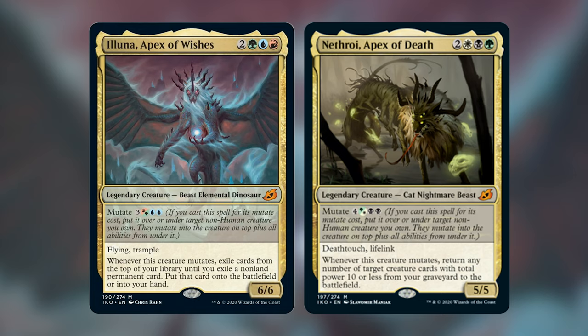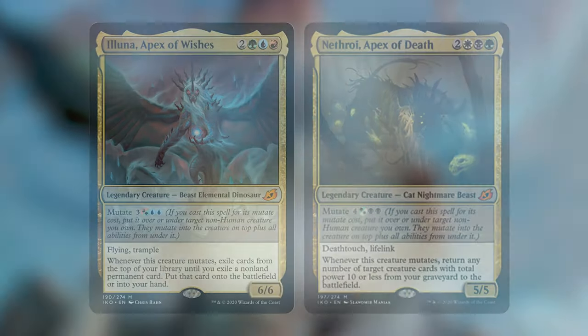The other mythic legendary creature we're planning on building a deck tech for is Kinnan, Bonder Prodigy. Kinnan is another addition to the very powerful Simic cards that have been coming out recently — add it to Uro and Oko. His ability that increases mana generated by non-land permanents just screams for abuse in EDH. There are clearly many ways to get infinite mana out of this, and Landon hopes to exploit that in his deck tech coming soon.